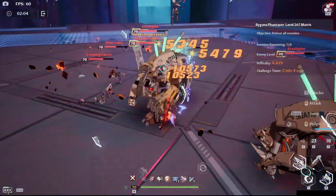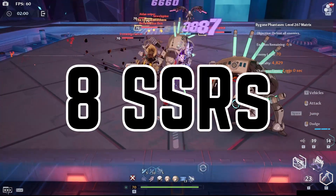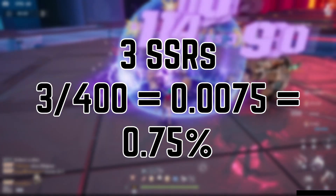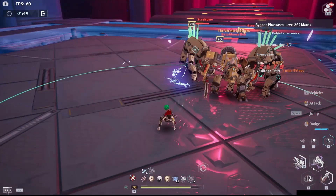In order to max out any character, you need 7 of that weapon. At 400 pulls, you should have seen 8 SSR weapons on average — 5 guarantee pulls since 80 multiplied by 5 is 400, and 3 random SSR pulls because 3 divided by 400 is 0.75%.